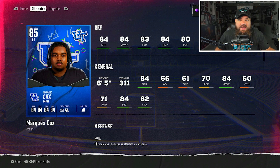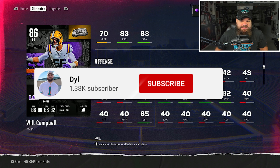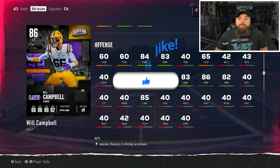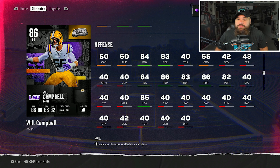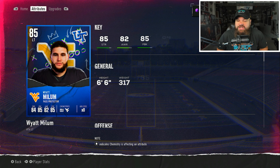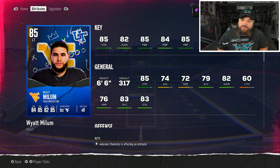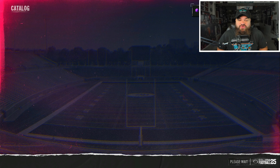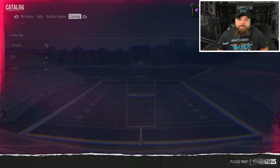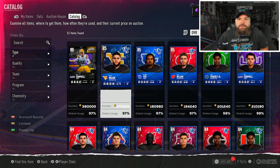For a pass protecting left tackle, the ratings that matter are pass block power and pass block finesse. Pass block power works against the defender's power move rating, and pass block finesse works against the defender's finesse move rating - you want a good balance of each. Wyatt Millam from West Virginia has 84 pass block power and 85 pass block finesse but his run block isn't there. Jack Nelson has 85 pass block power at six foot seven, 312. Comparing the two, Wyatt edges him out slightly because he's a bit faster at 72 speed.